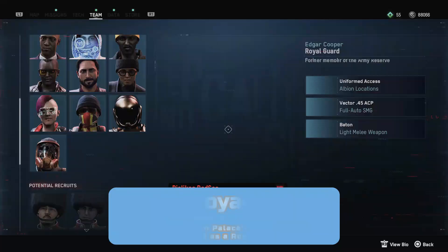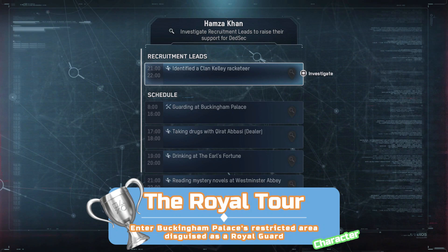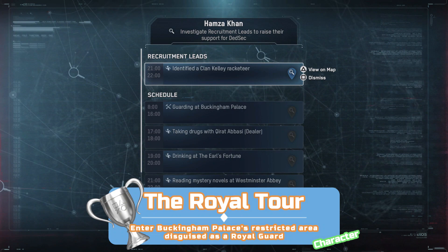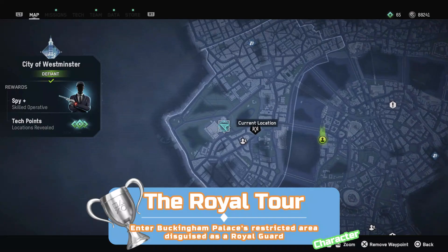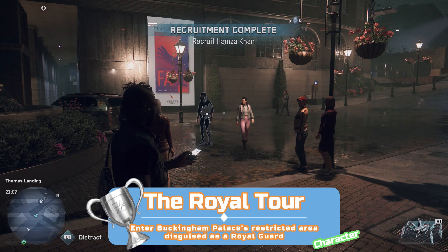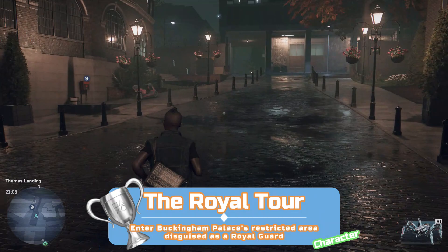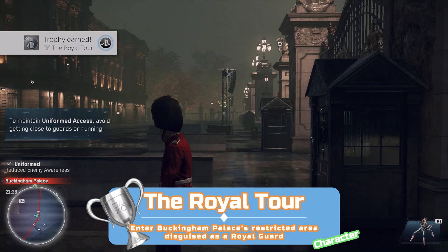For the Royal Guard trophy, the first thing you'll need is the Deep Profiler ability, purchasable from the skills menu for 25 points. Royal Guards always dislike DedSec so you can't just recruit one — you need to use Deep Profiler to gain favour with them first. Go to Buckingham Palace, select a Royal Guard with L1, and hold R1 to save them to your potential recruits. Then go to the team page, find them, press triangle to use Deep Profiler, select one of their leads, go to that location, and complete whatever's needed. At this point the recruitment mission should start and you can recruit them normally. Once fully recruited, go back to Buckingham Palace and step through the gates into the restricted area.